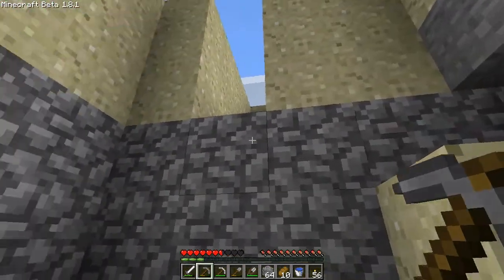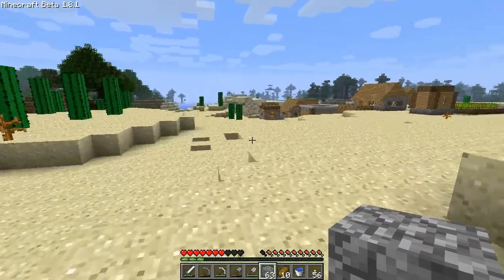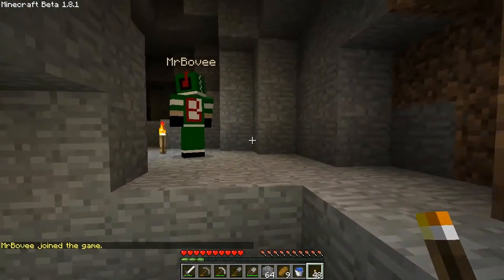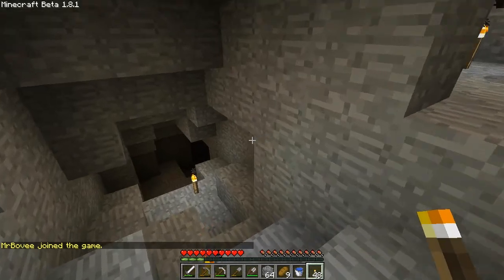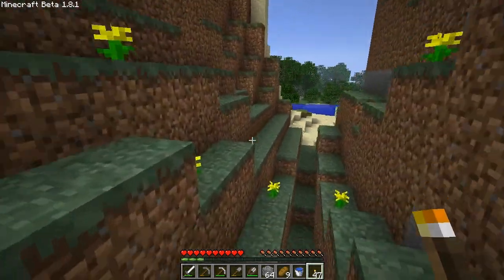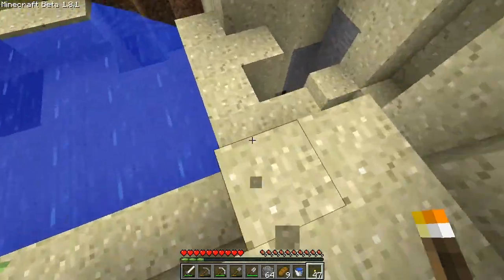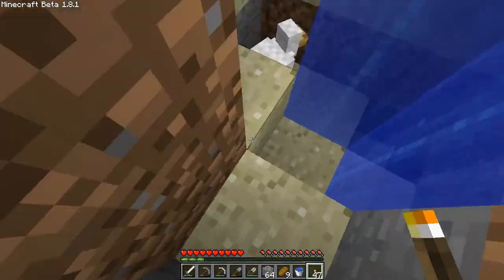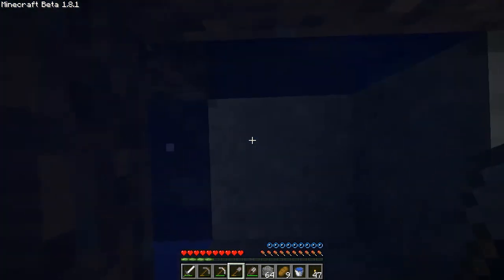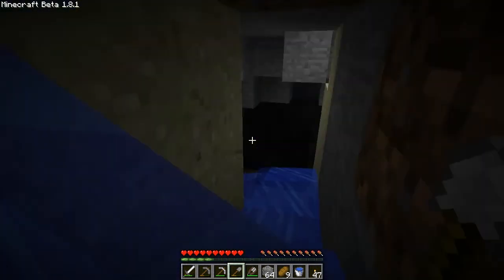I'm gonna dig my way out the way I came in. I don't really care about collecting mossy. I'm running back to the house real quick. I'm going this way, behind you. It's a dead end, so I guess we'll go this way. Hey! We'll follow this water... chicken. Don't drown, though. This is a craziness — there's a zombie. You're down there, okay.